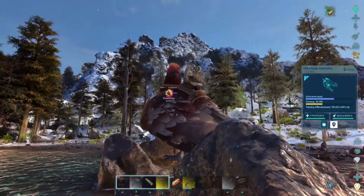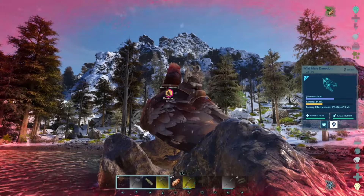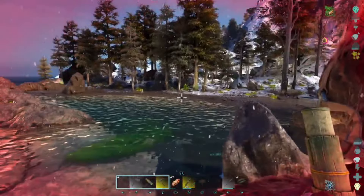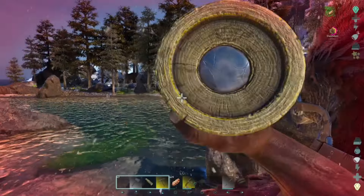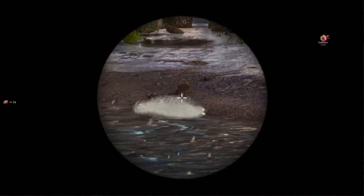I went back up and tossed some prime meat in so he was taming up without too many issues. He was in a pretty decent spawn so nothing should be able to get to him. Then I spotted the perfect little snack — I needed more prime meat and saw a baby direwolf running along all by himself with no parents.